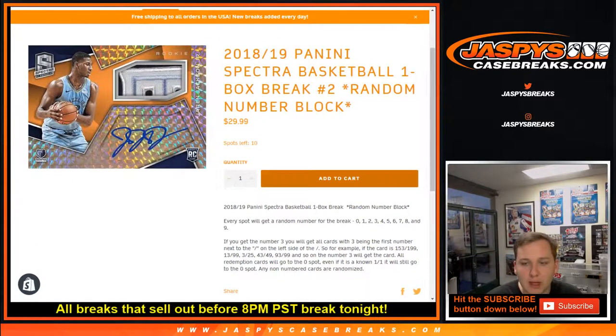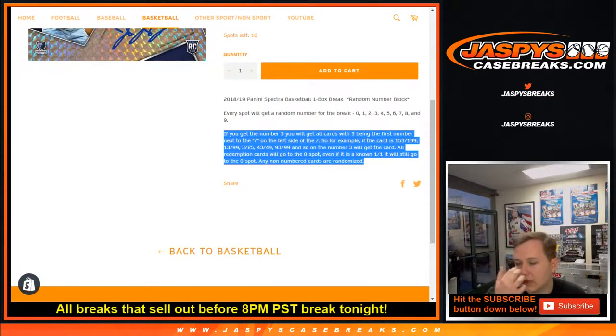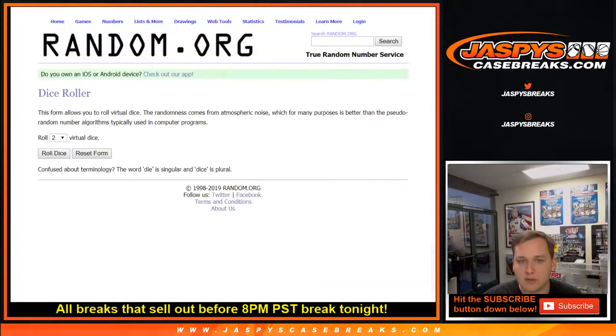Every spot will get a random number, zero through nine. Let's say you get the number three — you'll get any card numbered 153 out of 199, or 13 out of 99. Any non-numbered cards, unless it's a redemption, will be randomized to the group at the end of the break. And any redemptions go to the zero spot.